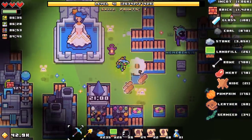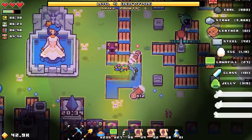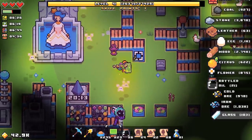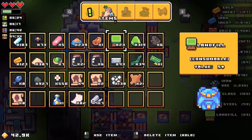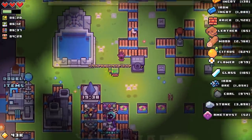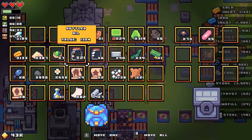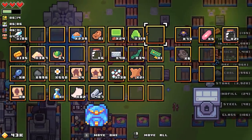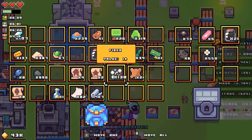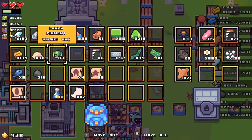I guess I'm just gonna tear this up. We've got 26 more slots — I'm just gonna build a vault right there. We're gonna move over the nightshade, the plastic, the bottled oil, flowers, and that.